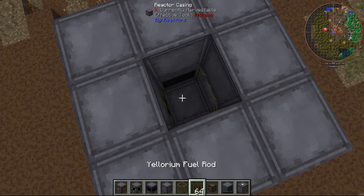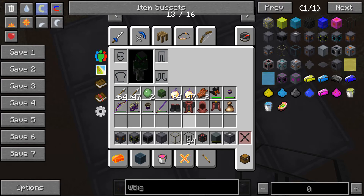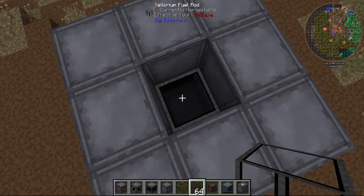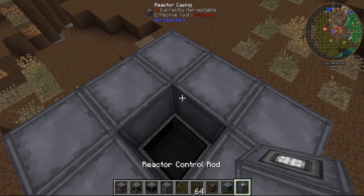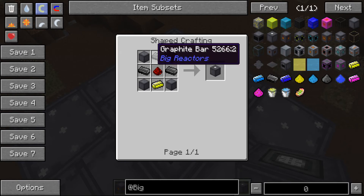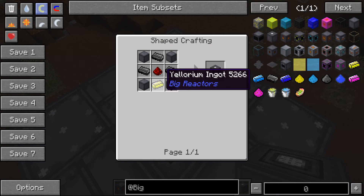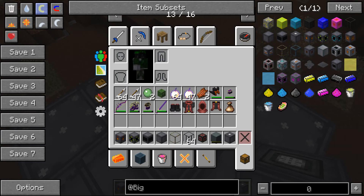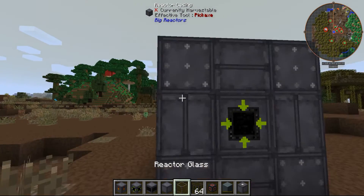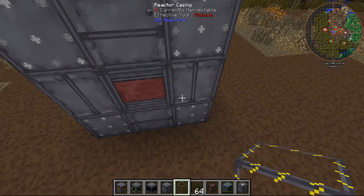Then you place a yellerium fuel rod in the middle. The crafting recipe uses graphite, iron, and more yellerium fuel rod. Then when that is done, you put a reactor control rod there, which is crafted like so — graphite, yellerium, redstone, and more reactor chambers. You will see this turn into a multi-block, and the front will actually show something.